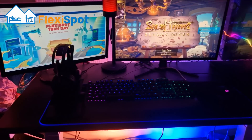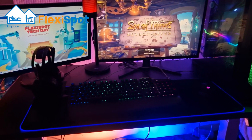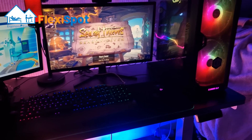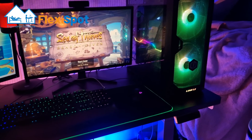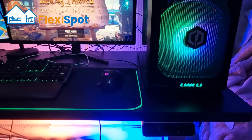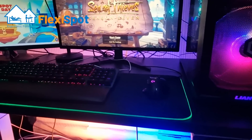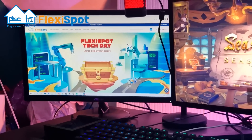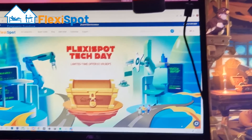Before we get into the tips and tricks, a quick word from this video's sponsor, Flexispot. Flexispot recently reached out about sending me one of their desks, and it just so happens that I was looking to upgrade my desk, so it was a win-win situation. For the last week I've been using their E7 standing desk model, and it's honestly a game-changer. Being able to adjust the height of my workspace really gives me extra comfort and has made me more work-efficient.